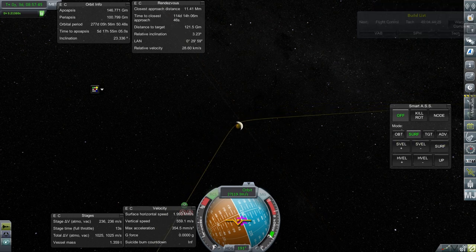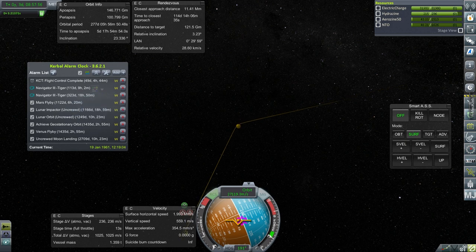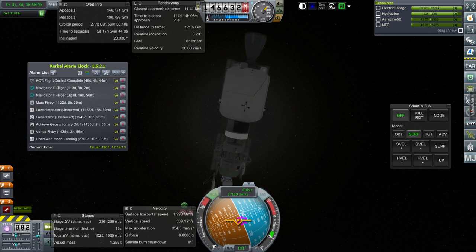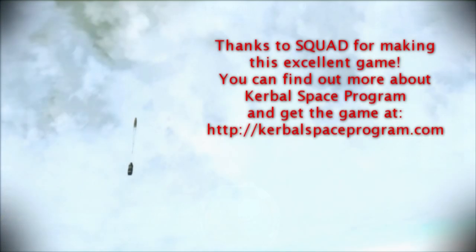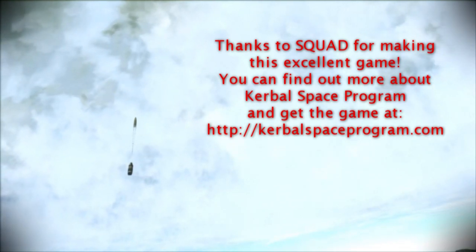We have escaped, and focusing on Venus we still have a crash course, so all is well. If we set the alarm, the Venus encounter will be in 113 days. We'll be paying attention to the Venus probe first, and then the Mars probe in the next episode. Make sure it's pointing at the sun — good. Thanks for watching; if you enjoyed this episode please press like, leave comments or suggestions below, and I'll see you next time.